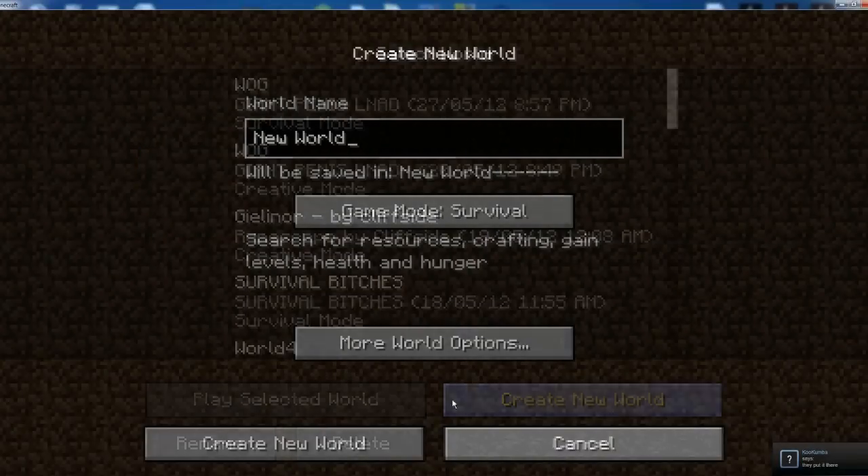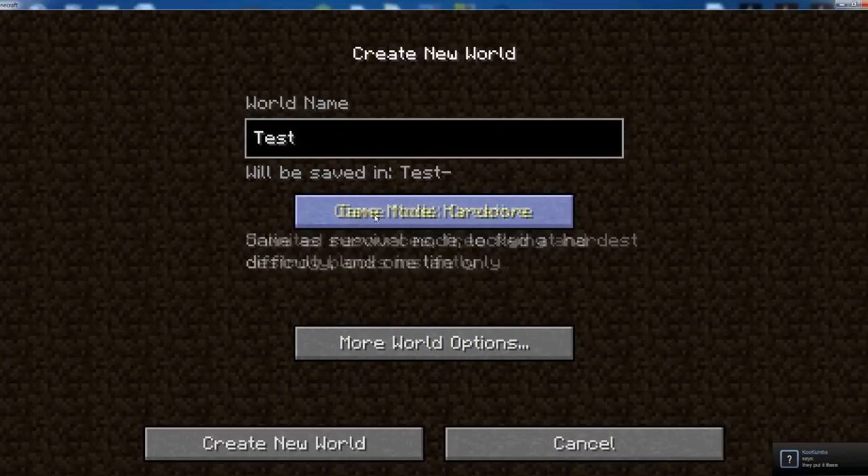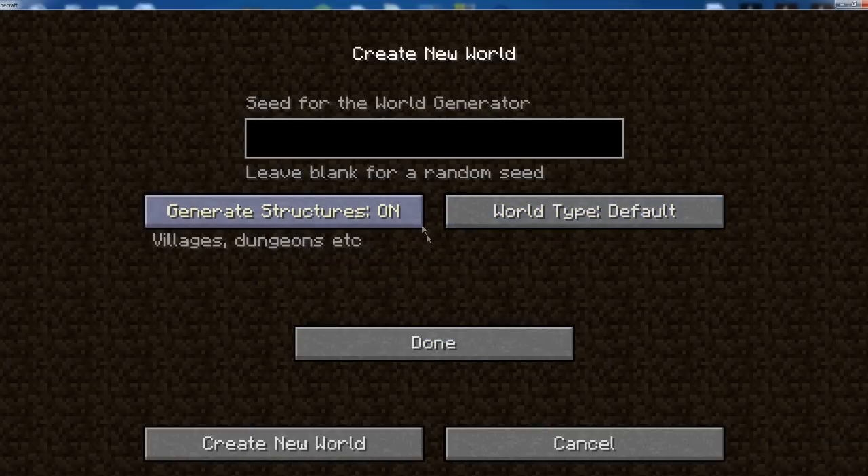Today we're going to be showing you something really interesting, something that I've been noticing a lot of people have actually been using, and they're beginning a lot of use, and I've actually been quite shocked at why. But anyway, let's show you. Firstly, this is basically how to get an NPC village every single time.